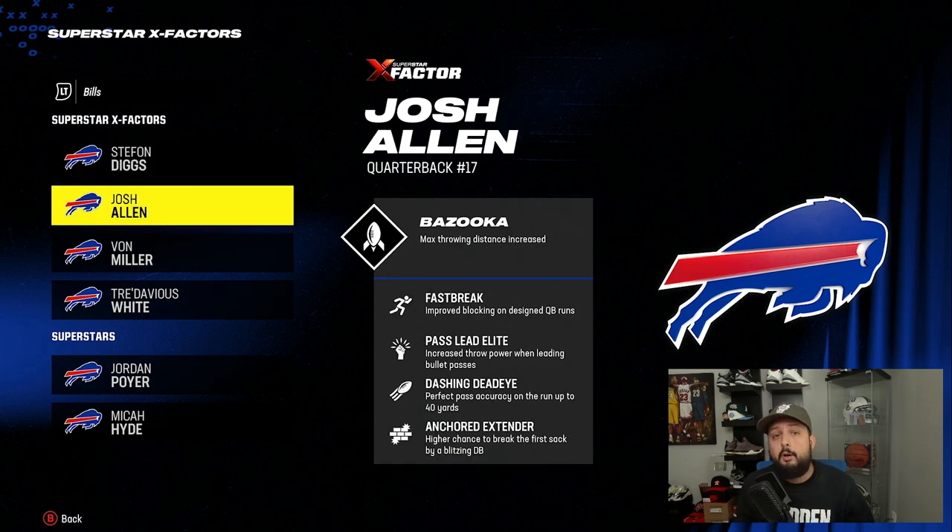Let's start with quarterbacks because they're probably the most important abilities in the game. The most important quarterback abilities are going to be things like Gunslinger, Pass Lead Elite, and Set Feet Lead.